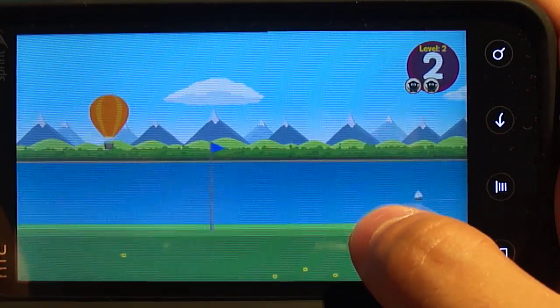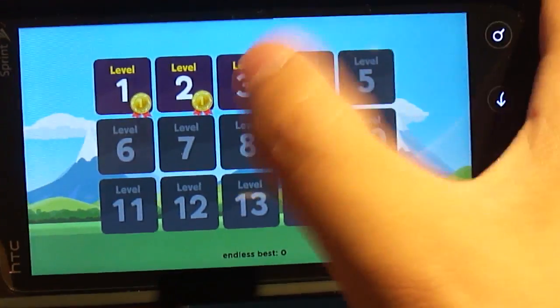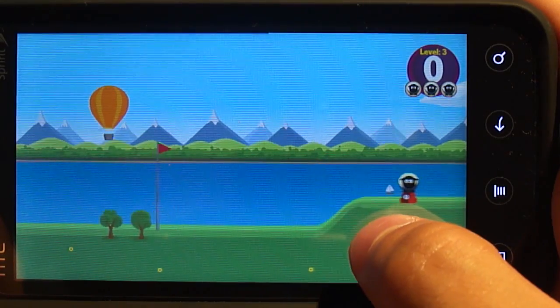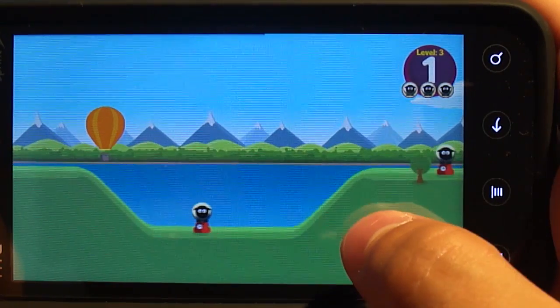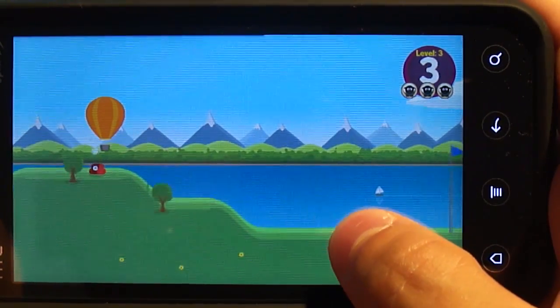It's a pretty fun game. Runs relatively smoothly — as you'll notice, it's not very graphically intensive. It is a game that I think we've all played before, though. It's not groundbreaking, but still very fun. It is 99 cents, it is in the Android Market, and it is called Sheep Impact. I'll see you next time. Bye-bye.